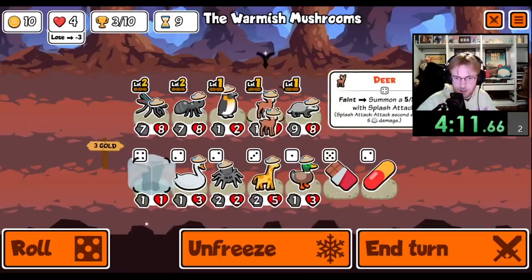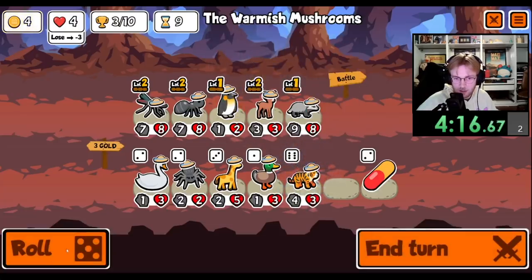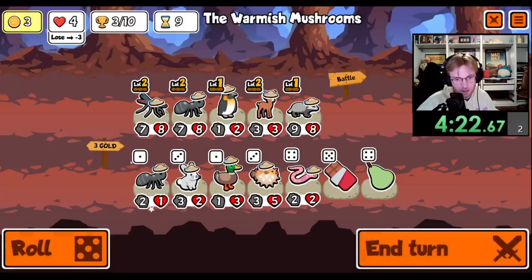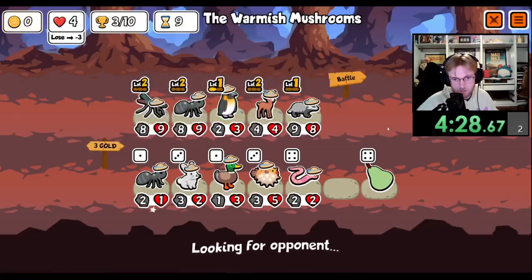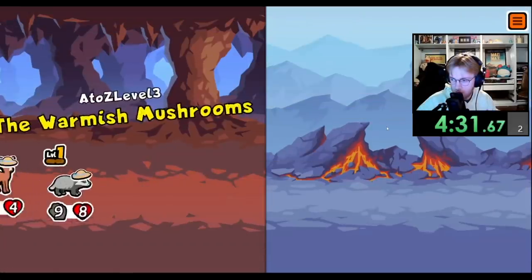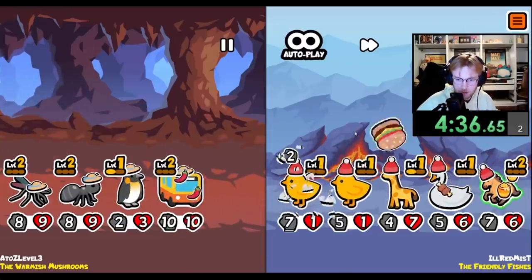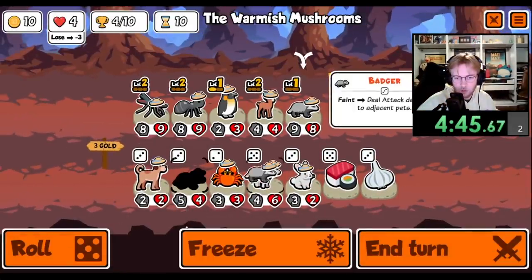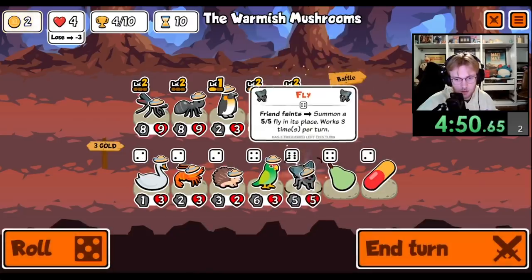I'd like to level up the deer here. Tiger — tiger with badger, no. I like the scaling from the penguin going on here, so I want to give you chocolate. The level two deer is great for us. Would love to level up penguin or badger. Penguin might have been a little better.